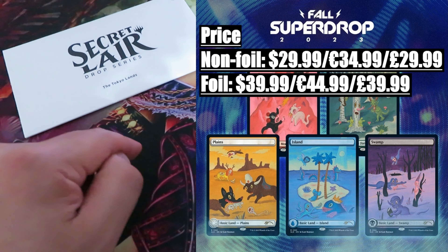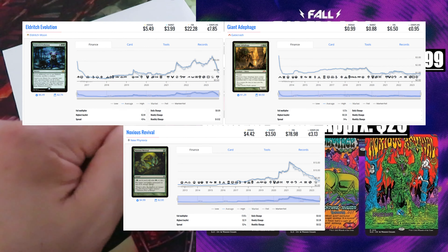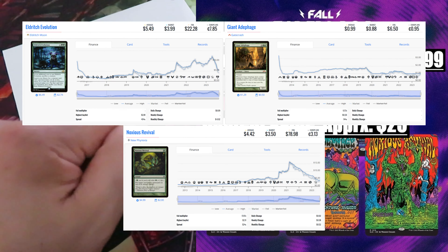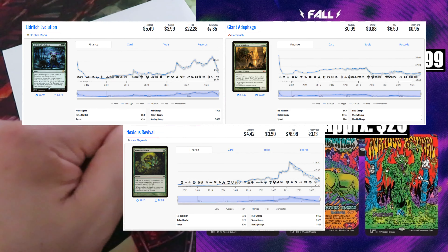Sixth drop: Bugging Out. A particular drop featuring 5 cards with artwork by Wooden Cyclops, who is not new to Secret Layer drops. Price — the usual two versions: non-foil $29.99 / $34.99, foil version $39.99 / $44.99. Content value approximately $25. The most valuable card in this drop is Mazarek, Crown Death Priest, valued at around $9. Then we have Grice the Hunger Tide, valued at around $6. The remaining three cards — Eldritch Evolution, Giant Adephage, and Noxious Revival — have a combined value of around $10.